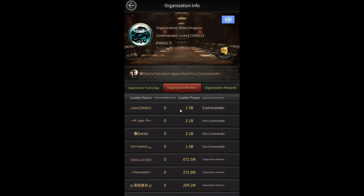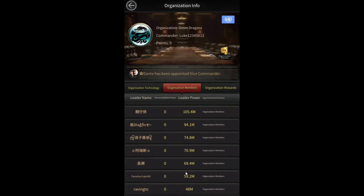I'm really curious what the probability would be of a random event happening where all the big spenders manage to register but the small spenders just don't get in. We have Luke as our commander with 1.5 billion power, then 3.1 billion and 1.5 billion vice commanders, then 600 million, 200 million, 200 million and so on. I'm at the bottom with 59 million power, and there's one more guy below me at 48 million power.